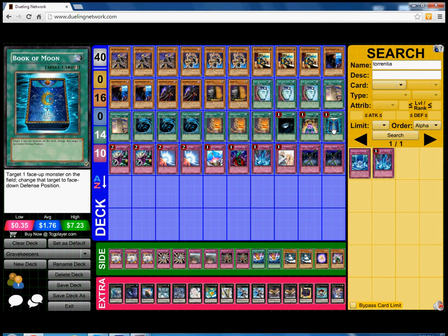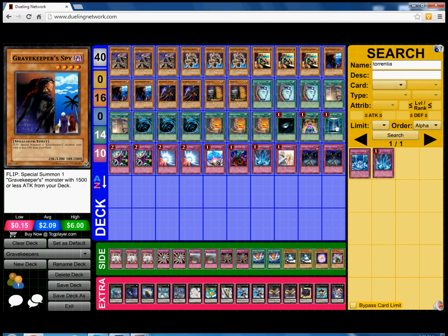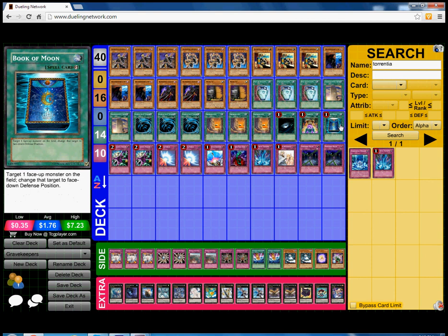Necrovalley is really really good. Next we play 1 Dark Hole, 1 Royal Tribute, and last but not least for spells, 1 Book of Moon. Book of Moon is really good because you can set your own Spies as well — with Necrovalley on the board, Spy becomes 2500 DEF, so it's really really good.